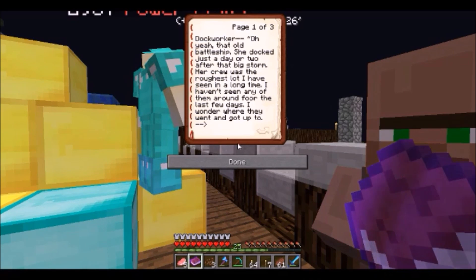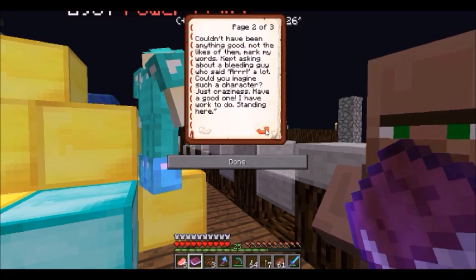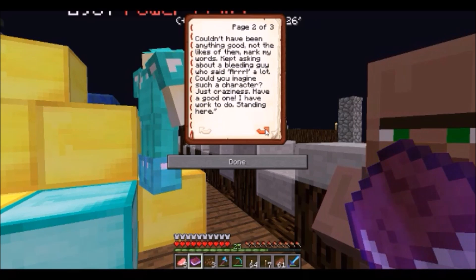Okay, so now we have to go check out a battleship. We need to trade Billy one for 'just looking around.' Let's look at 'just looking around.' I guess we go to the dock area.